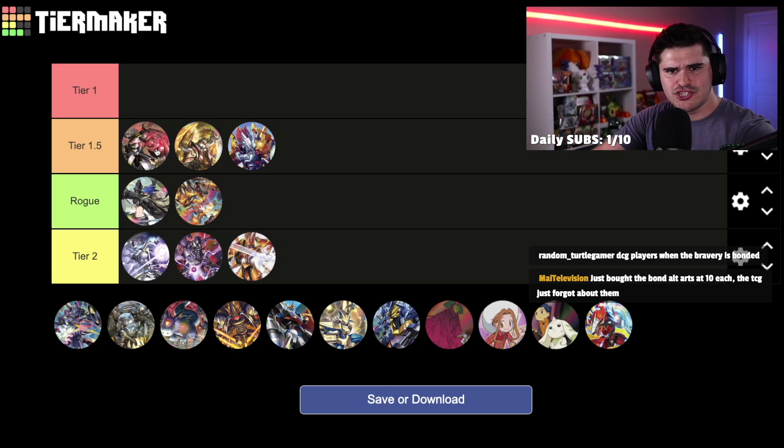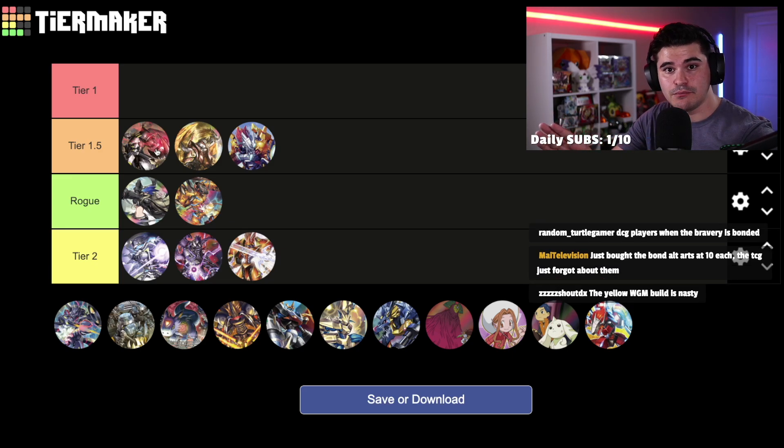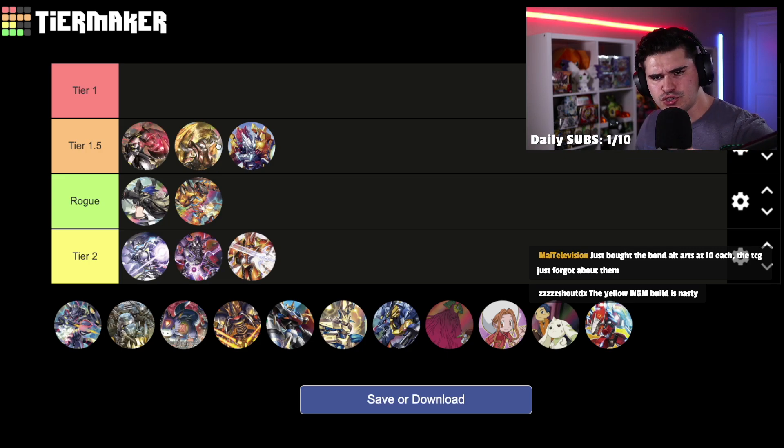Black WarGreymon alongside Gaomon is the king of mid-range — if your opponent is slow by even a single turn, you can hard punish them and lock them out with the advantage you gain every turn by constantly deleting their board. They have to hide in the raising area, which means they're not pressuring you, so you can build blockers and play around removal thanks to the new Greymon X from BT9. All these decks can seamlessly play Gaia Force and Gaia Force Zero, and have security bombs that can steal games. It wouldn't surprise anyone to see them in top cut, which is why they're in tier 1.5.